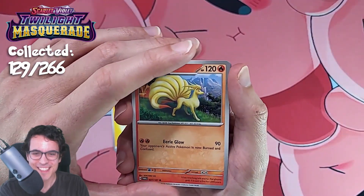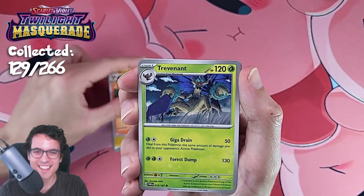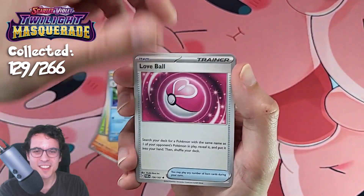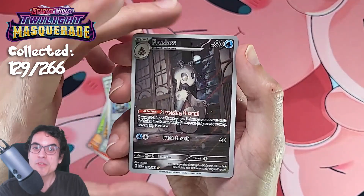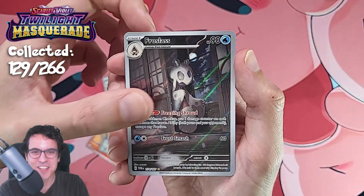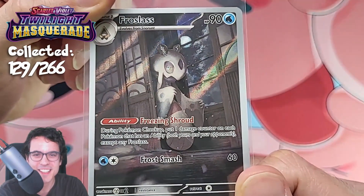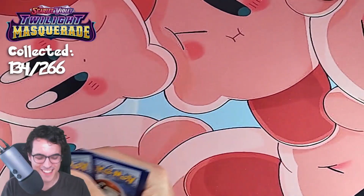On the second pack of Ninetales — some of the best art on the Ninetales, as usual. Love Ball, Glimora, Ariados, Hogan's Mask. A Frostlass — an Illustration Rare on the second pack. That's cool, that's very cool. Great start so far.